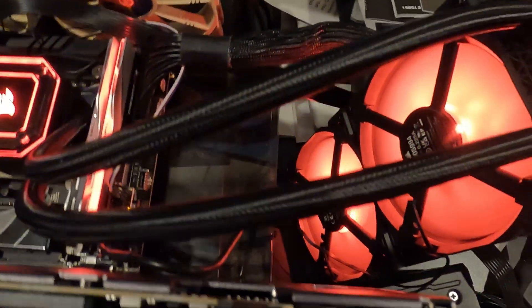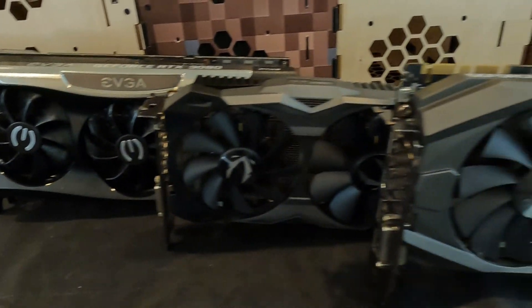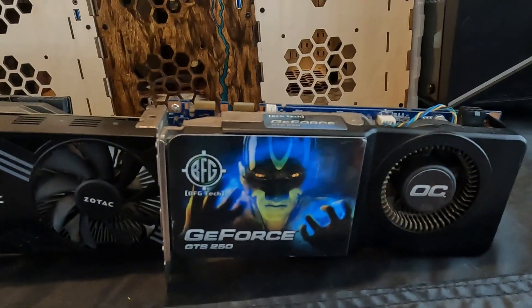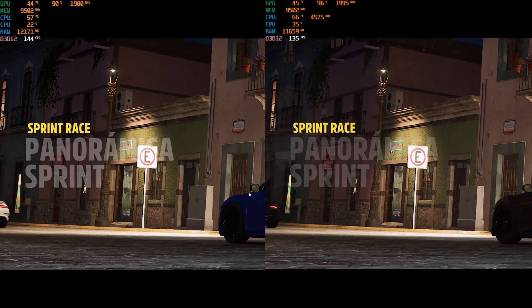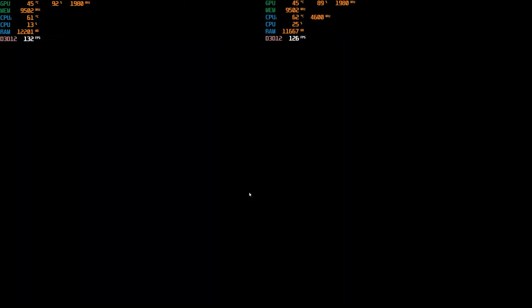At the end of this video, I'll throw up some graphs of the differences between both the 3080 and 3090 Ti with both of these setups, and include a link to the video for the 3090 Ti if you haven't seen it already. Let's get straight into the test, starting off with Forza Horizon 5.